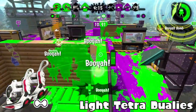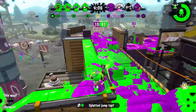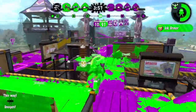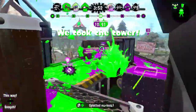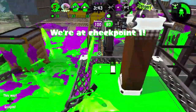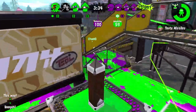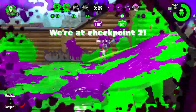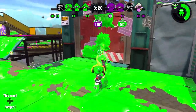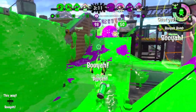Next I have the Light Tetra Dualies. I used to always doubt this weapon because the main weapon can't paint well and it has the same range as the Slosher, which means it gets outranged by Splattershot Pro, 96 Gal, H3, and Dualies Squelchers. The kit has Sprinkler and Autobomb, which helps it get its special — Autobomb Launcher. Without Autobomb it has to play less aggressively. Killing with this weapon is kind of difficult because the RNG is bad, but with Autobomb it's better.